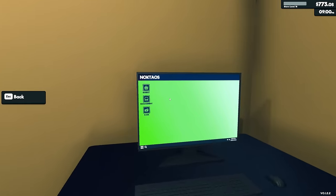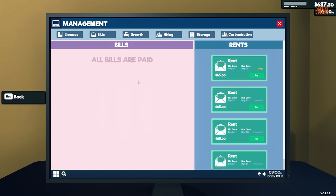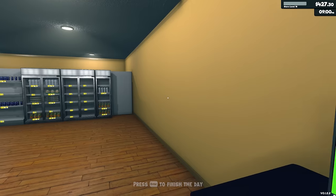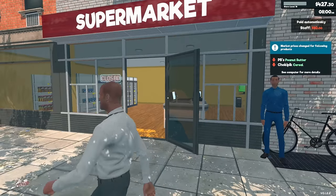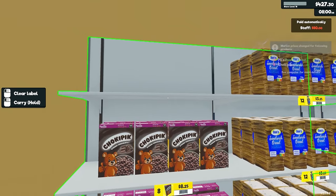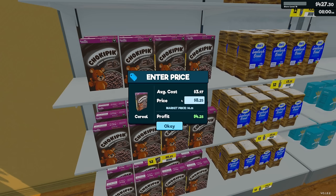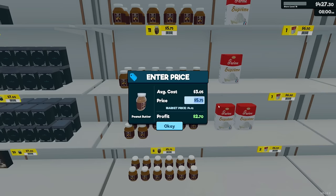Our day has passed and the restocker just finished. I forgot to pay some bills, so let's do that and start the new day so employees get paid right away. Peanut butter and cereal prices went down — I'll set cereal to $6.50 and peanut butter to $5.00.